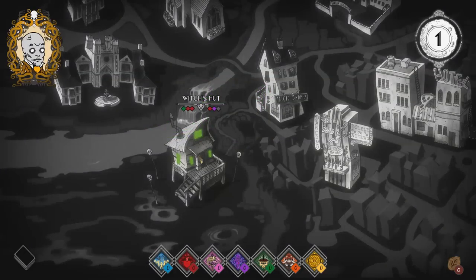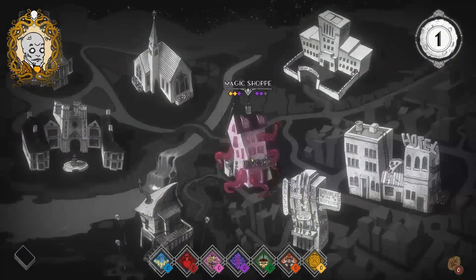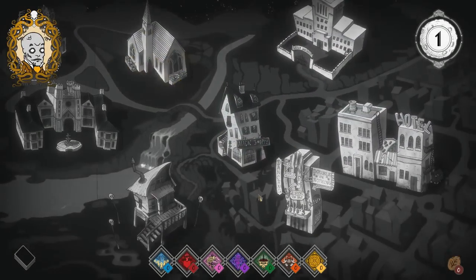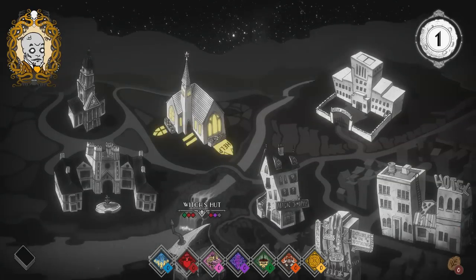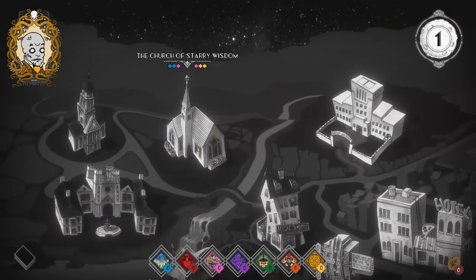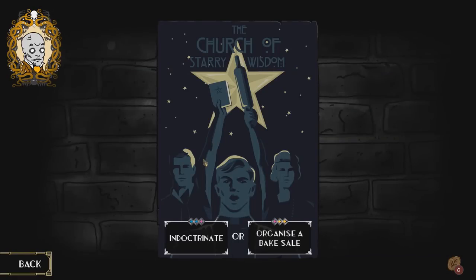As I understand from the tutorial, the pips on the left — if we left-click, we do an activity that gives two body and one knowledge. Right-clicking gives one body, one magic, and one of something else. Over here we've got a magic shop giving riches and magic, and the Church of Starry Wisdom giving influence and performance. Let's go to the church.